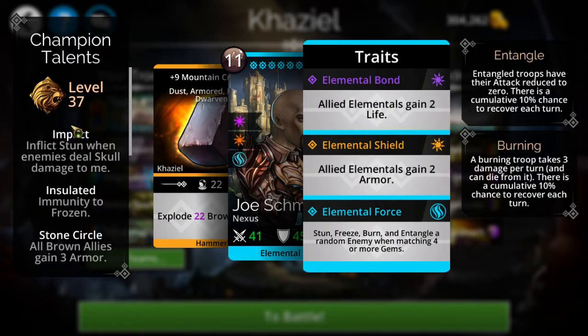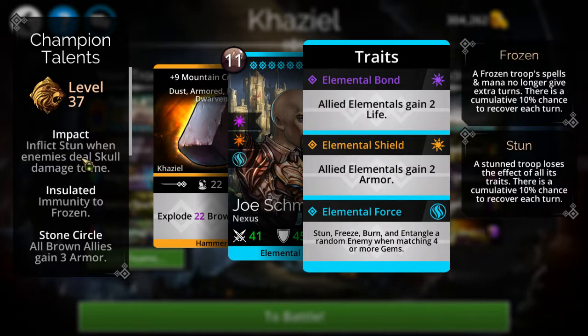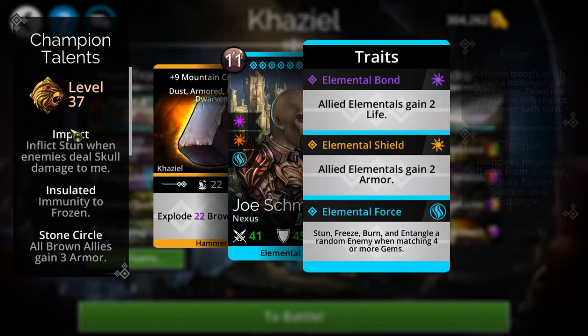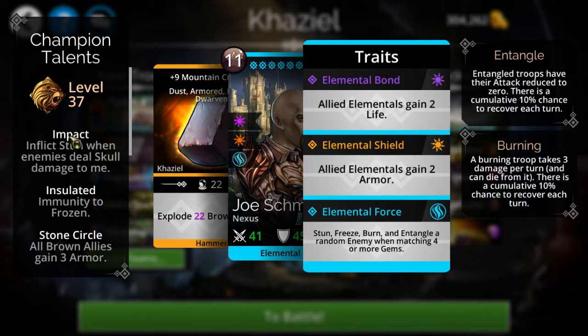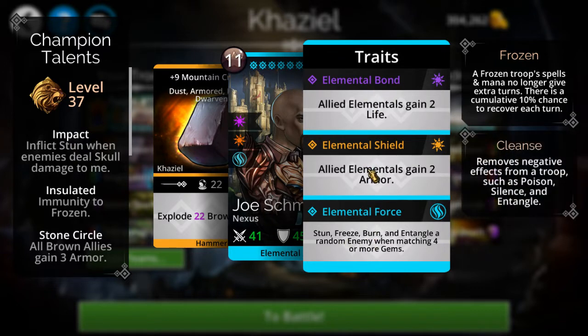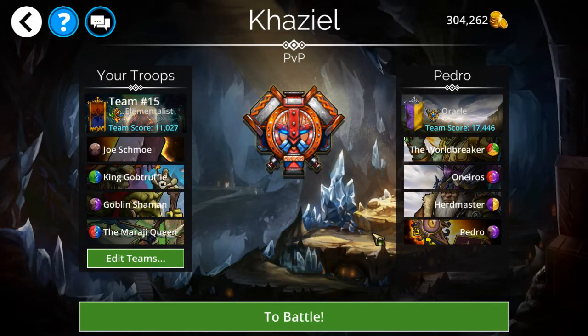Recently in PvP today I've seen a pretty big influx of Titan classes and Sentinel classes, as well as Elementalist classes, that have a passive called Impact. That means any kind of skull damage is going to stun me and lock me out of this. So you shut down my build just by doing that alone.